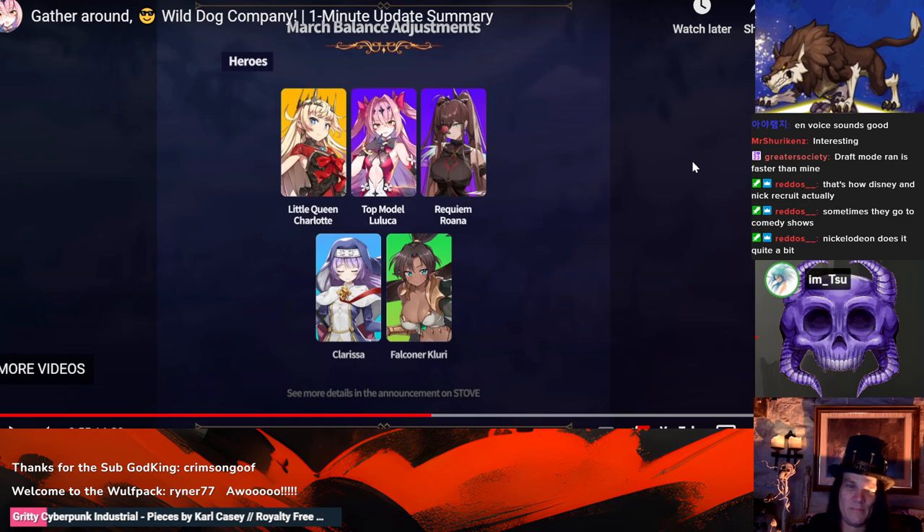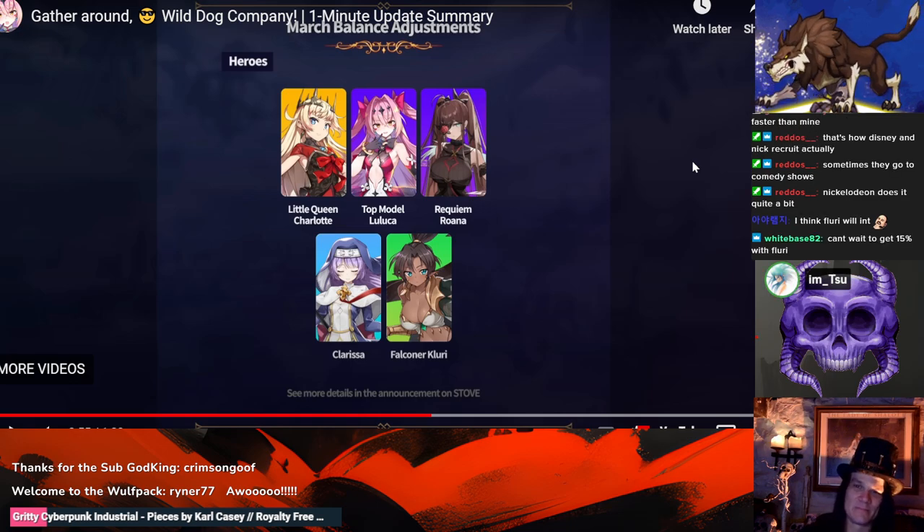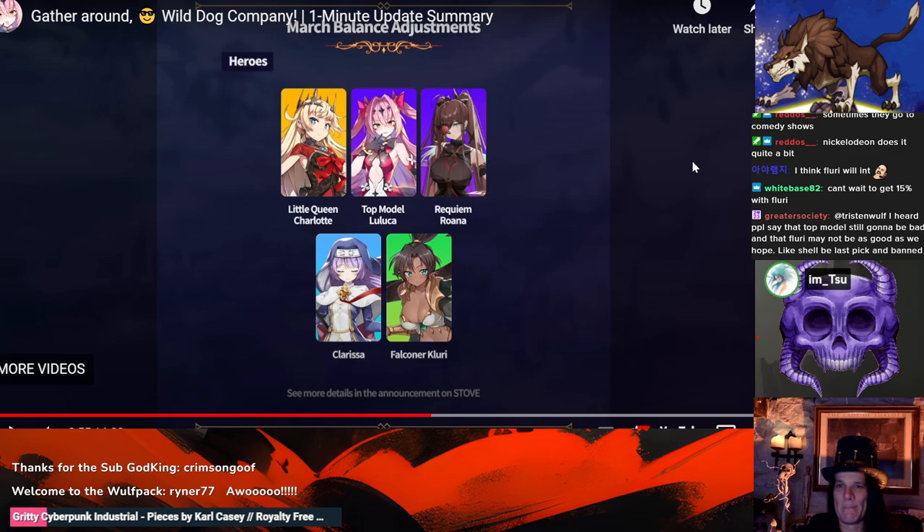Of these five units, I think Luluka has the potential to be the worst one — worse than Clarissa. Clarissa's changes at least let her be a lot better for new players on Wyvern, because before you had to guarantee a kill with Hysteria or she was completely useless. Now, getting any kill whatsoever, even on the smaller ones, is just value — you don't have to kill the big ones. It'll get a refresh no matter what dies, so she's just more consistent for Wyvern.